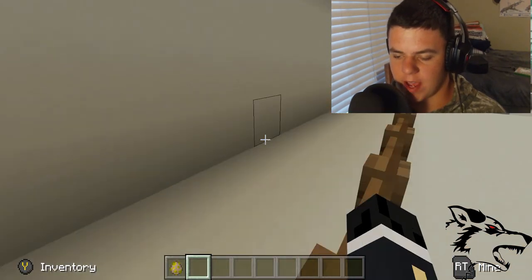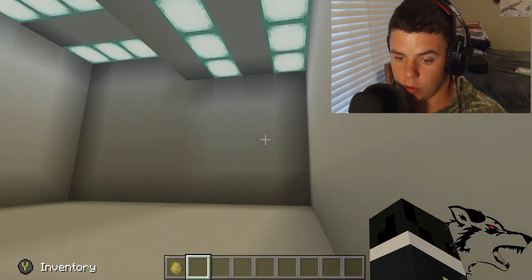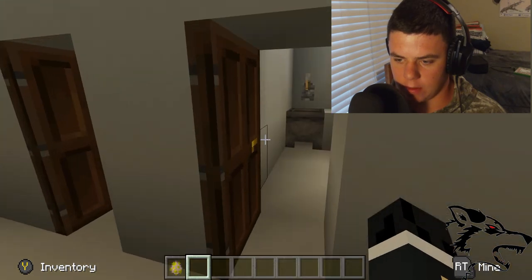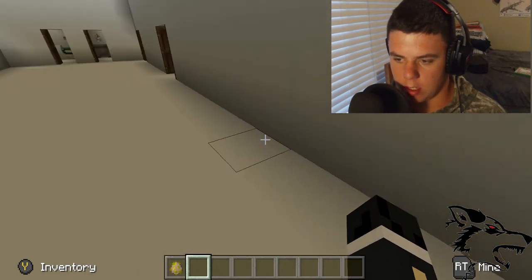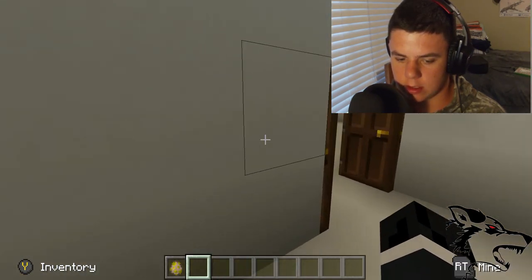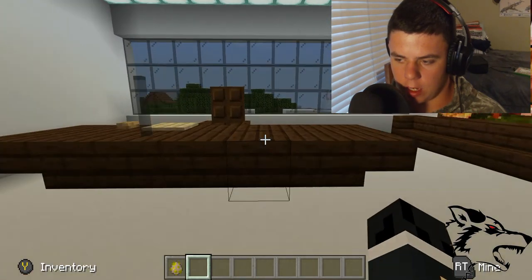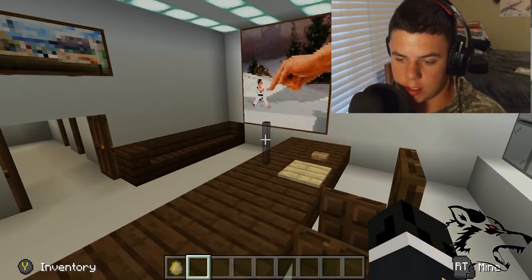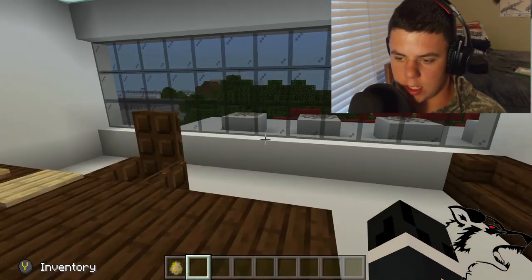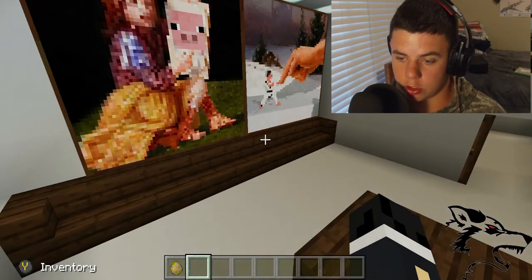This is not a model of the actual Tesla factory in Fremont — this is my own version of it. Over here we have lovely bathrooms and then a conference room with seats. And over here we have my office, or Elon Musk's office — the big office.